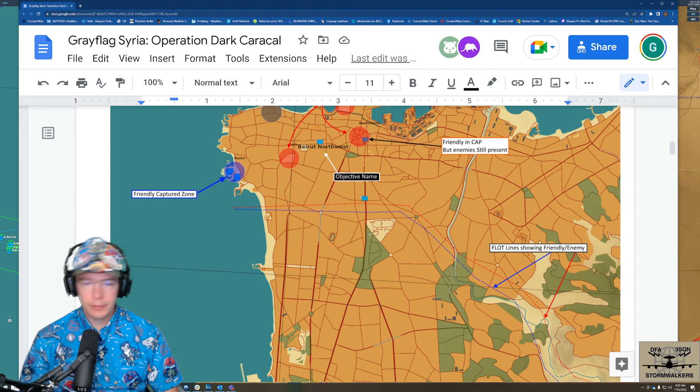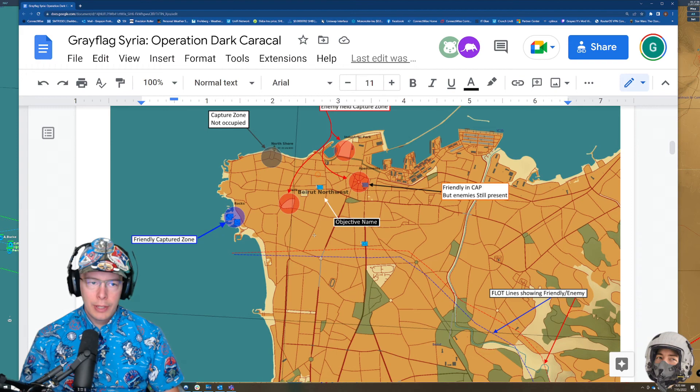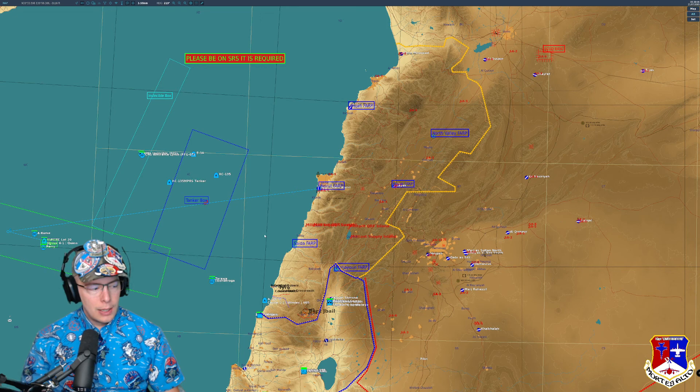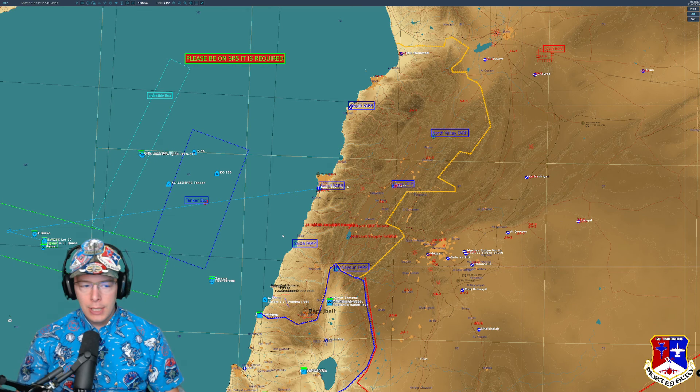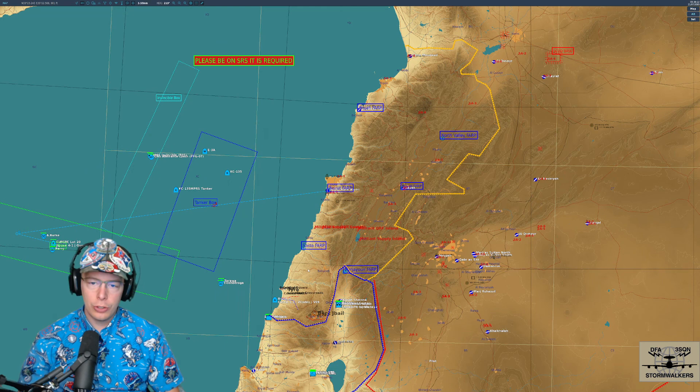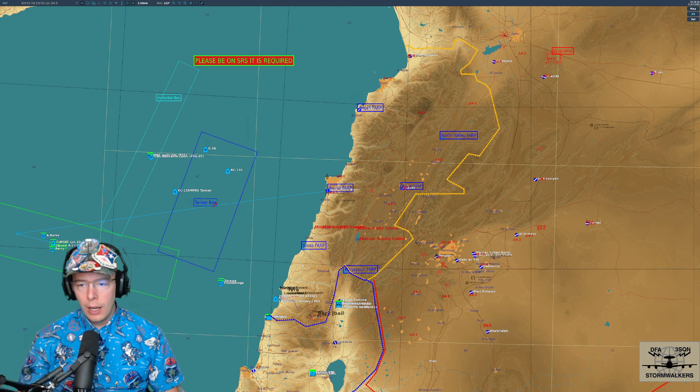Everything you need to know is going to be on the F10 map in-game. We wanted to avoid alt-tabbing to a website because alt-tabbing in DCS is terrifying and doesn't always work the best. We wanted everyone to be able to stay in-game, especially for VR users — they won't have to look externally to a website; they can all just see it in-game.